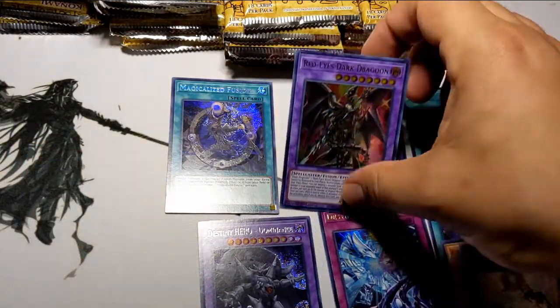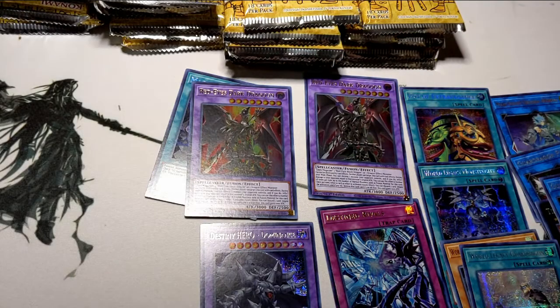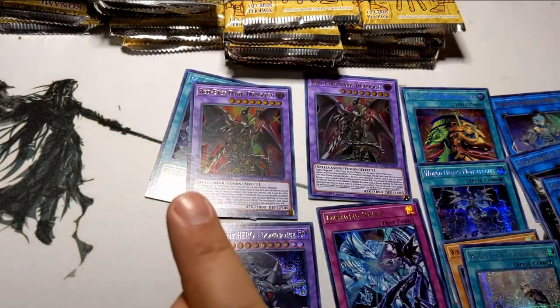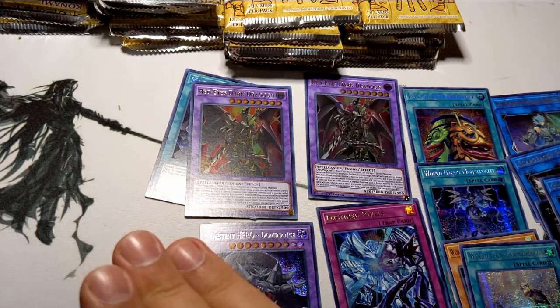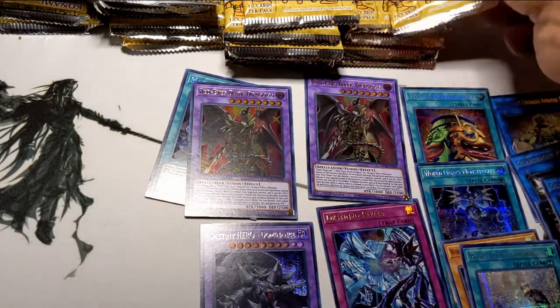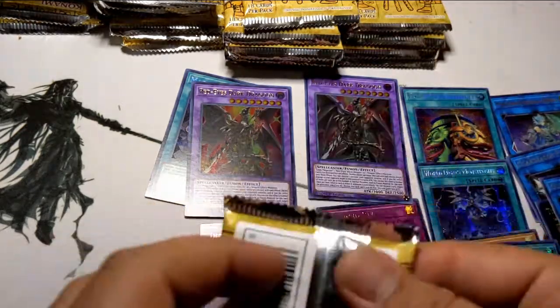Don't let these guys touch in case I need to sell them. Okay, we are not even halfway through this case and we already have two Red-Eyes Dark Dragoon, one Pot of Extravagance, one Monstrosity, and one Mech Knight Crusadia Avramax. We are still looking for one Borrelsword Savage, one IP Masquerena — and more Pot of Extravagance and more Dragoons. Just bring all the Dragoons to me.